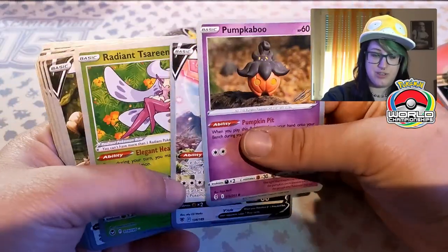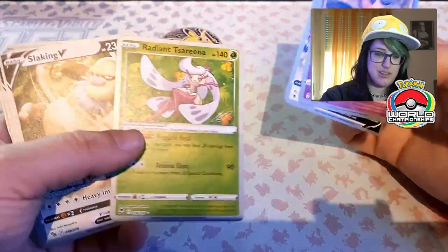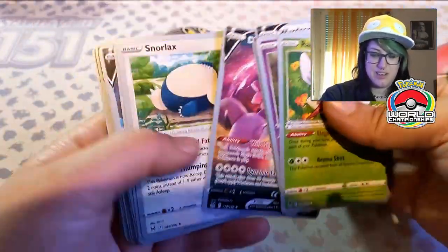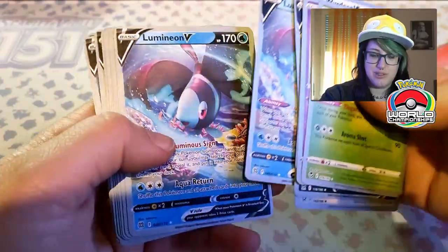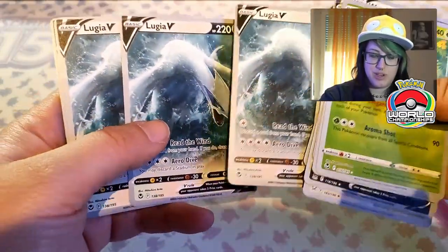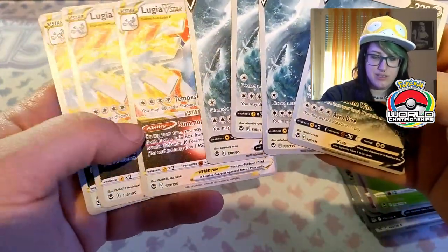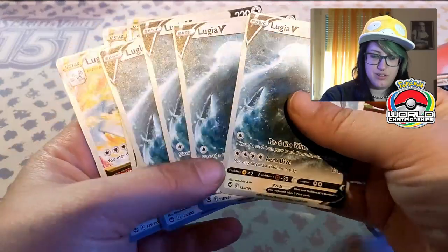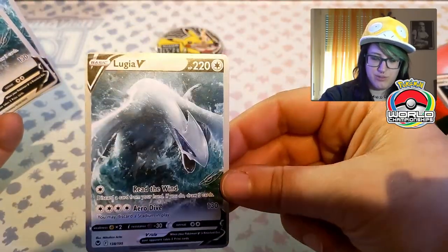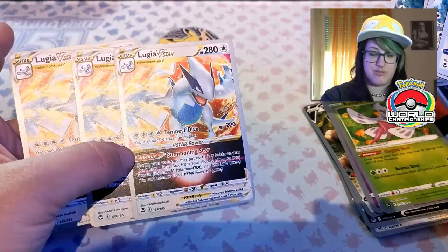Different cards — you cannot use them in official tournaments, but they're still so cool. Radiant Stantler — it's radiant but it's not. We got Slaking, Drapion, Snorlax — a couple of Snorlax — Alolan Vulpix, a couple of Archeops. And we got — oh man, this is so cool — look at Lugia V and V-Star. This card is just wonderful. You got four of those, and you actually get three Lugia V-Stars for your deck.